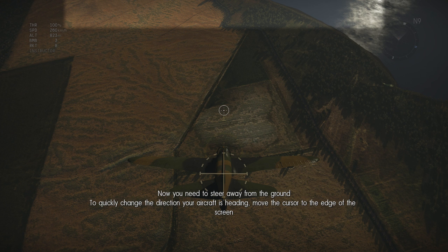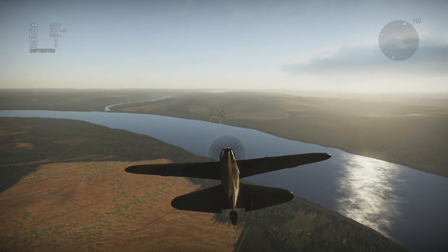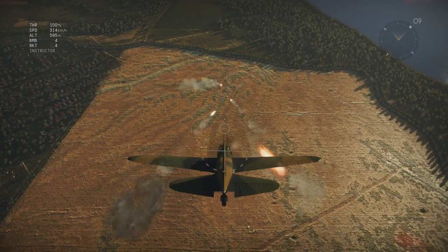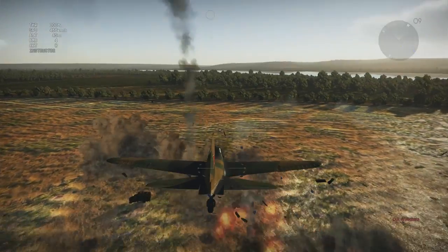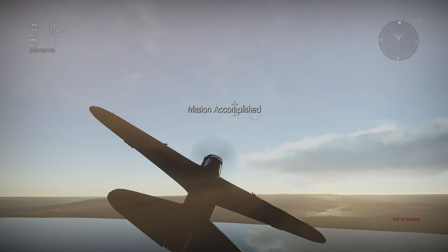Yeah, take that, you stupid ground! Now you need to steer away from the ground — move the cursor to the edge of the screen. Your plane carries unguided rockets; press the launch rocket button to fire them. As they have low accuracy, it's better to fire several rockets at one stroke. Mission accomplished!